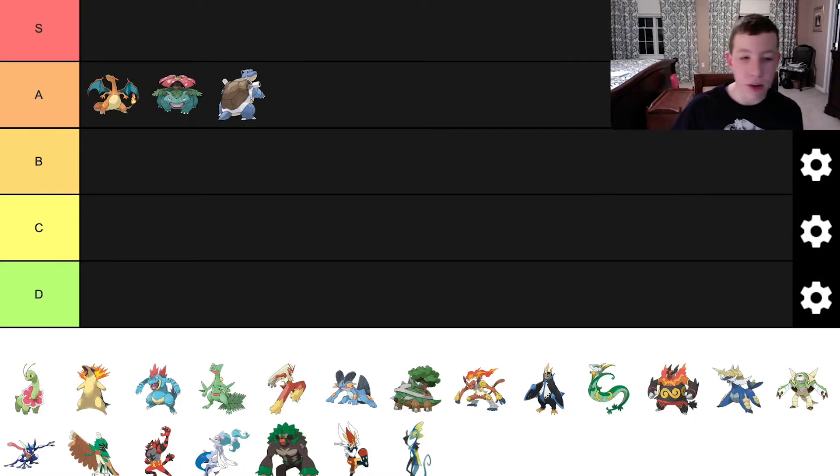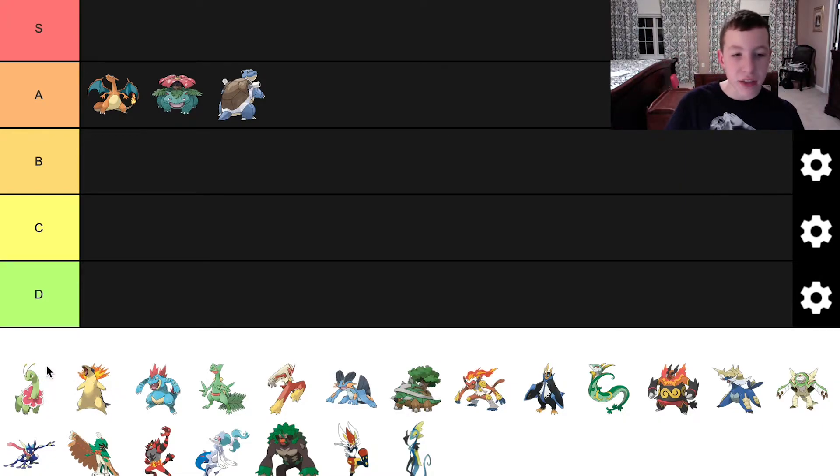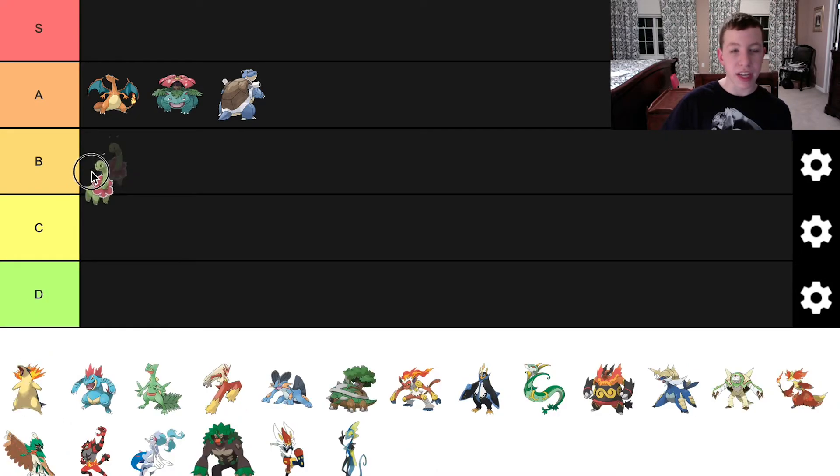Next we have Meganium. A lot of people dislike this Pokemon because they said it wasn't very strong and the design wasn't very good. But overall, I thought it was pretty good — I like it more than other people. I love the lily flower, it's so cute. I love the little antennas coming out of its head. The colors work really well together. I think Meganium is a really well-designed Pokemon. It doesn't have much intimidation, but I love the dinosaur Brachiosaurus type feel. It strayed away from Venusaur's monstrous feel and went for a more calming atmosphere. I think we can put Meganium in B tier.